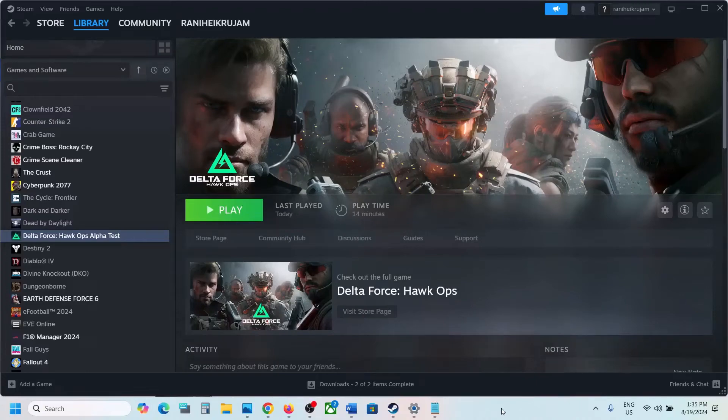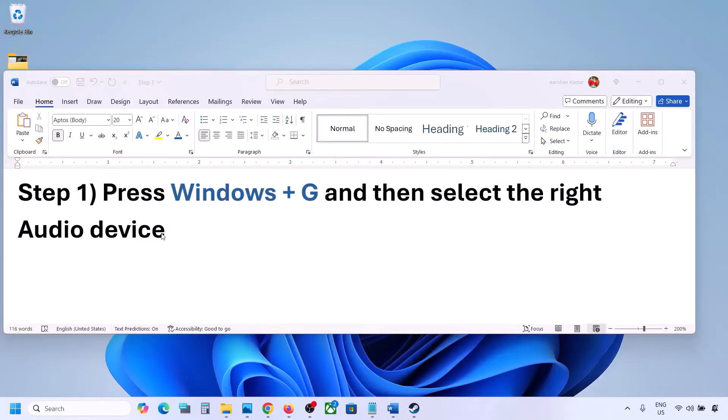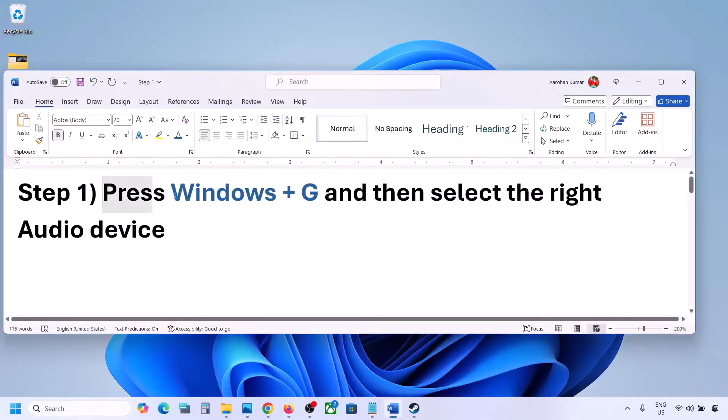Hello guys, welcome to my channel. Today in this video I'm going to show you how to fix when audio is not working with a game on a Windows computer. The first step is to press Windows plus G and then select the right audio device.